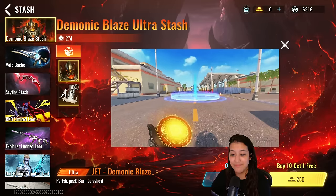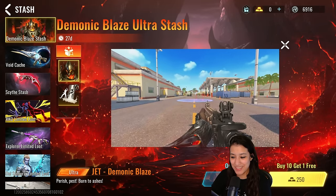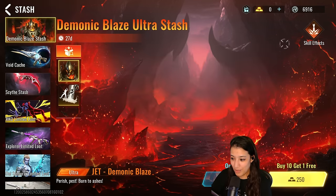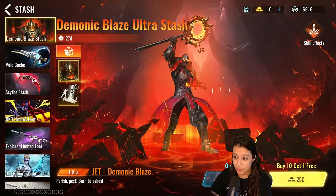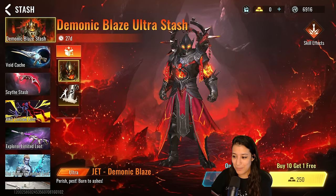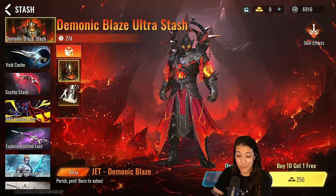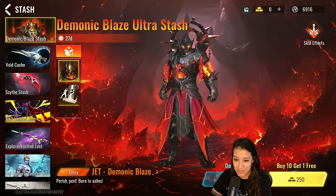Let's have a look at the skill effect. There we go — missile bombardment on its way. That looks sick. The animation again — I actually genuinely think that's gonna be a new melee skin he was holding. Anyway, the skill effect looks absolutely amazing, he's literally throwing down fireballs. It looks crazy.